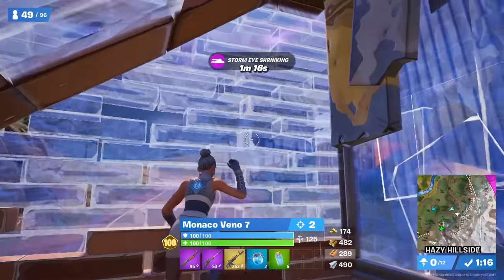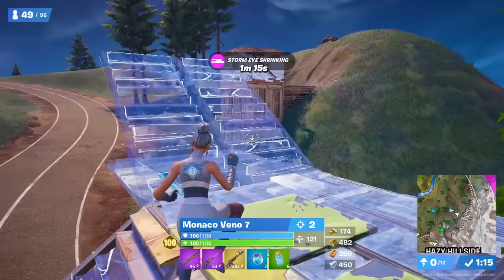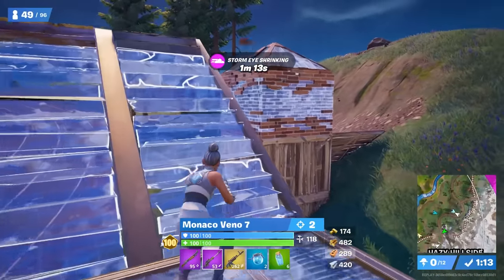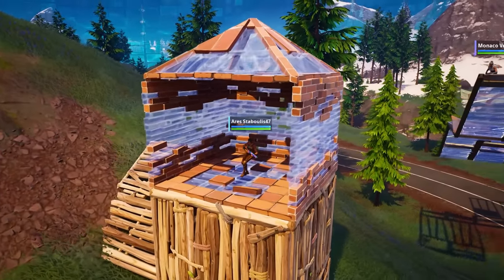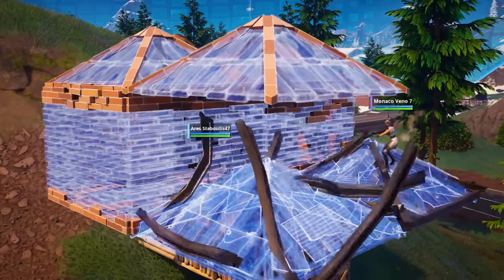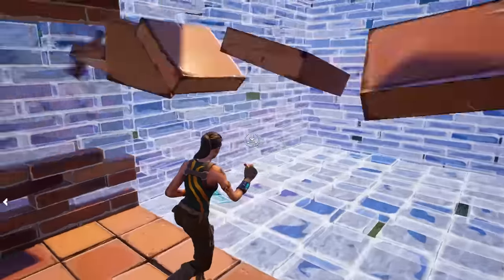Later in this match Vino has just captured his combat cache and he sees someone nearby. He immediately switches to metal since he has extra in his box and it's the strongest material, and then sprint ramps above the opponent to give himself the height advantage. From here he can see that the other player has left his back wall open, so he drops down and attempts to place two cones to take this build piece from behind. However this is unsuccessful as the other player has created a second box.